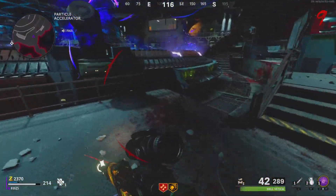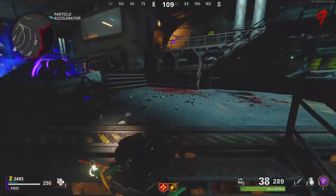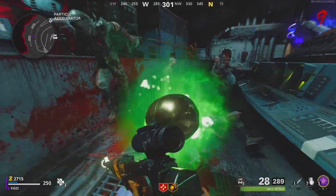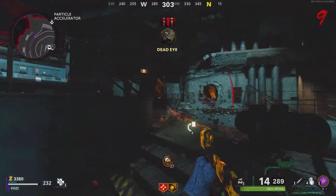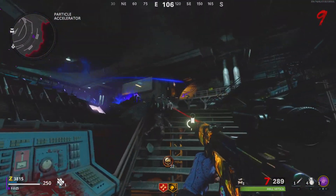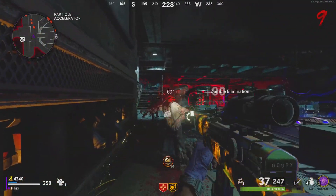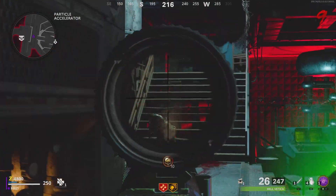The first thing I'll talk about is the general setup I use — perks and stuff like that. I won't really get into attachments, but I recommend some kind of scope that's not a red dot. I find the more zoom-in, ACOG-style scopes to be the most effective for getting critical kills. The perks I always recommend are Jug and Deadshot. Deadshot is amazing because it aims specifically for critical kills, and Deadshot mixed with controller aim assist is just out of this world.